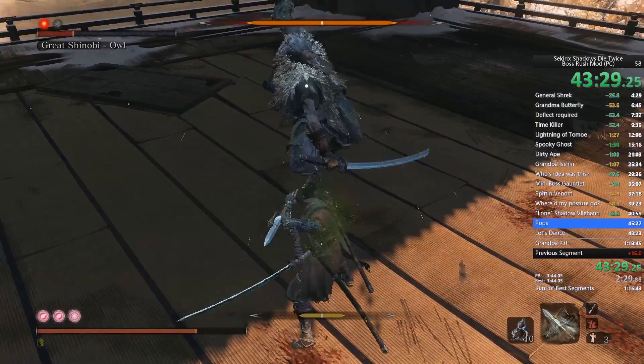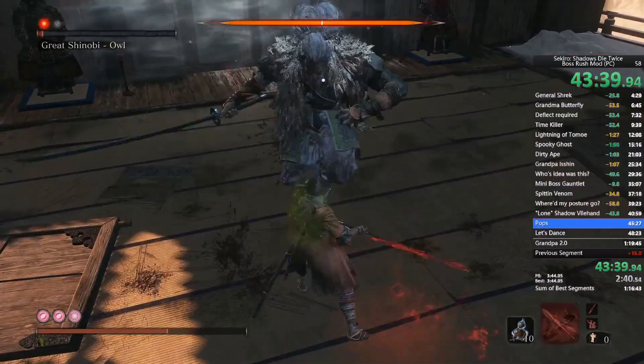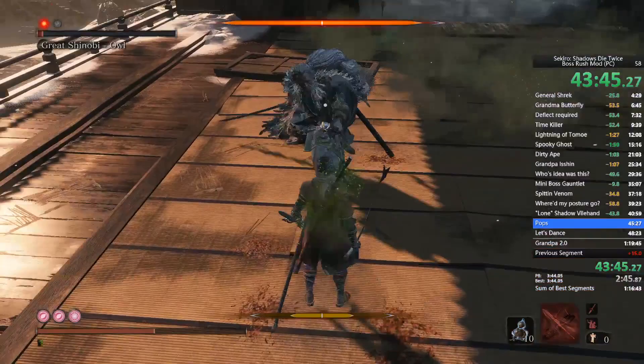In the second phase, whenever he does the shuriken-jump slam, use your Mortal Blade — I find it very helpful. Except right here since he was close to death I just took the hit.